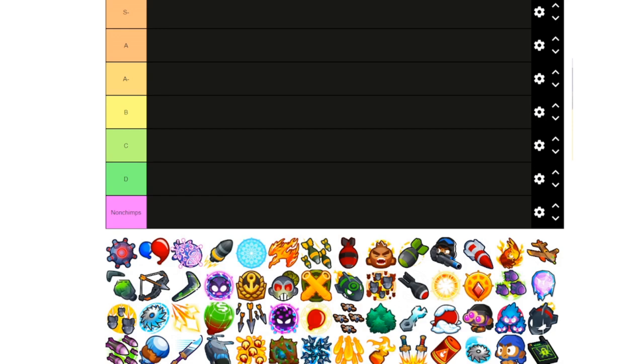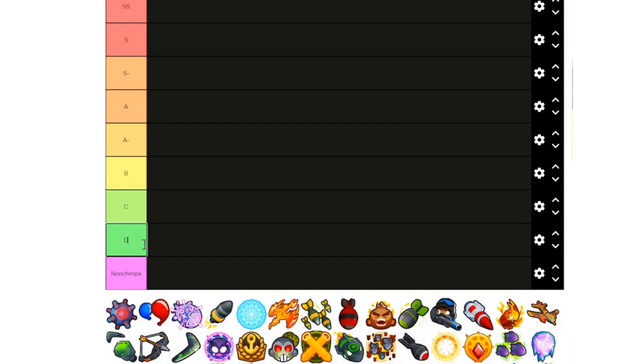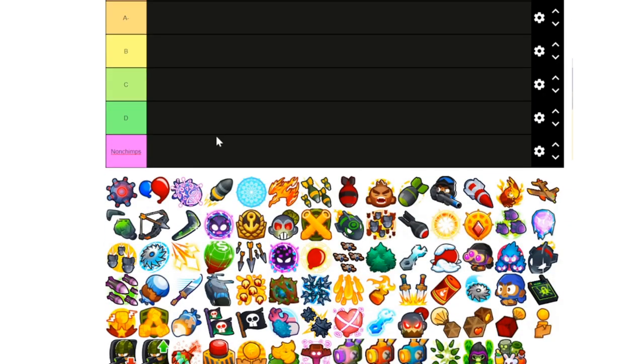Version 32 ability tier list for CHIMPS, start of round 6. How we're ranking this: SS is the singular best ability, S is really generally good abilities, and it gets progressively worse until we reach ones with no real use case and ones that aren't even free gems. Ranking criteria: we're ranking the actual tower's viability, and also the price of the tower including the price of a hero slot for heroes, which is why some hero abilities are low.